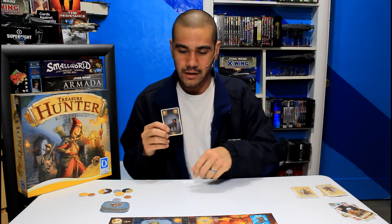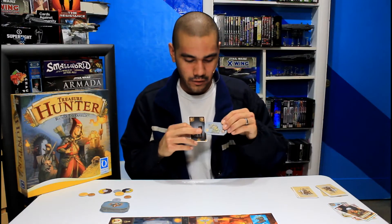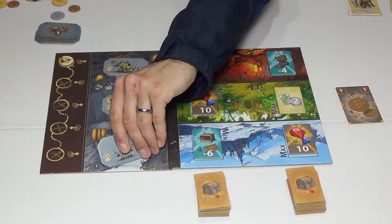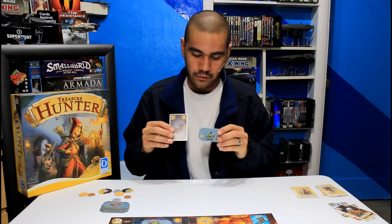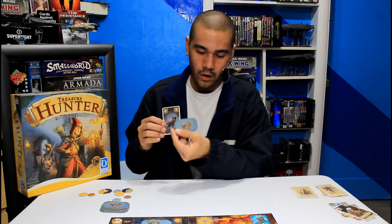We also have dog cards, and these cards are essential for protecting you from the goblin attack. So we have our goblin card, which is a value of two. This dog is a value of one, so unfortunately he will not protect you from this guy, but he will protect you from any equal or lesser value. So this is a level one goblin, and the dog will protect you from that, and you'll get one coin from that attack.